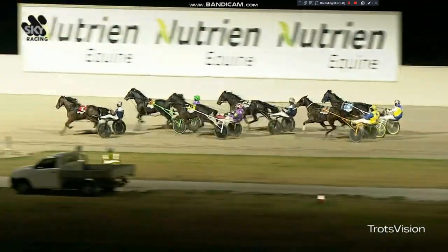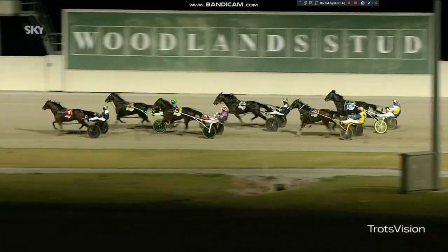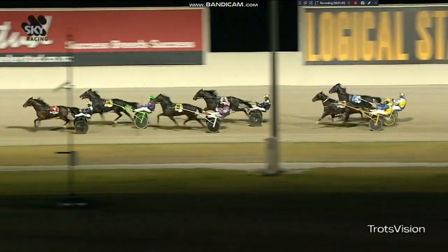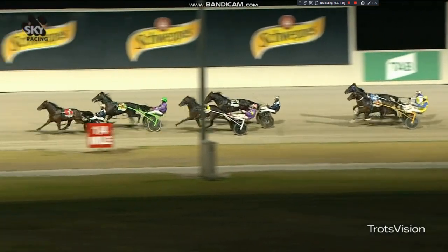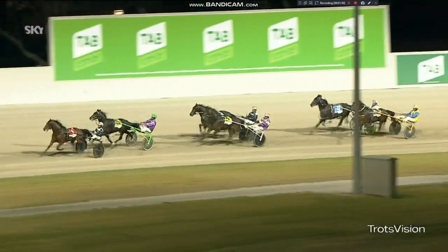31.8 the second quarter. Down the back, the Highlight Reel leads by 3 to 3.5 metres, giving a bit more rein now from Hesitate. 3 metres Stormy Woods at the pegs, 3 metres Apollo Storm 1-1. 7 metres In An Ideal World, underneath 40 Love. Third quarter was 28.5. And on the home turn, the Highlight Reel smokes around the bend.